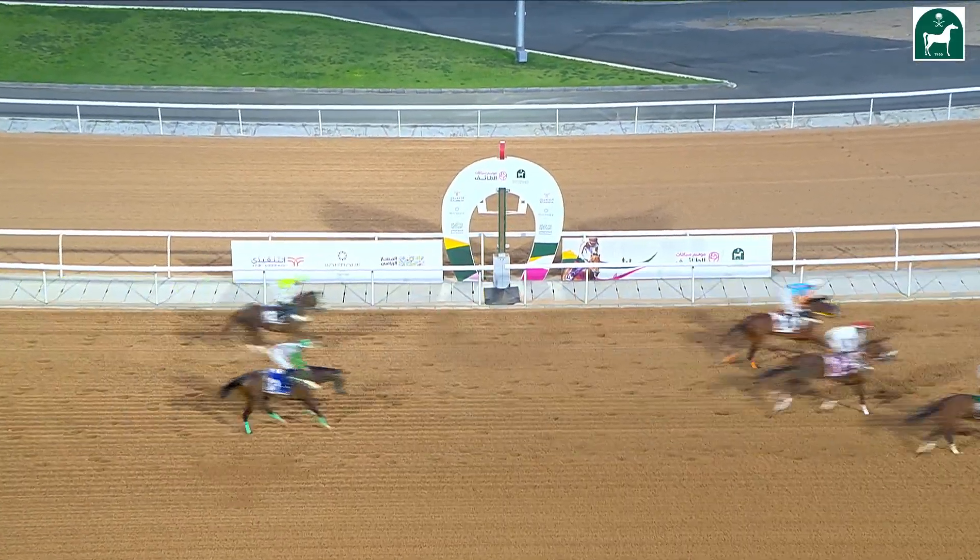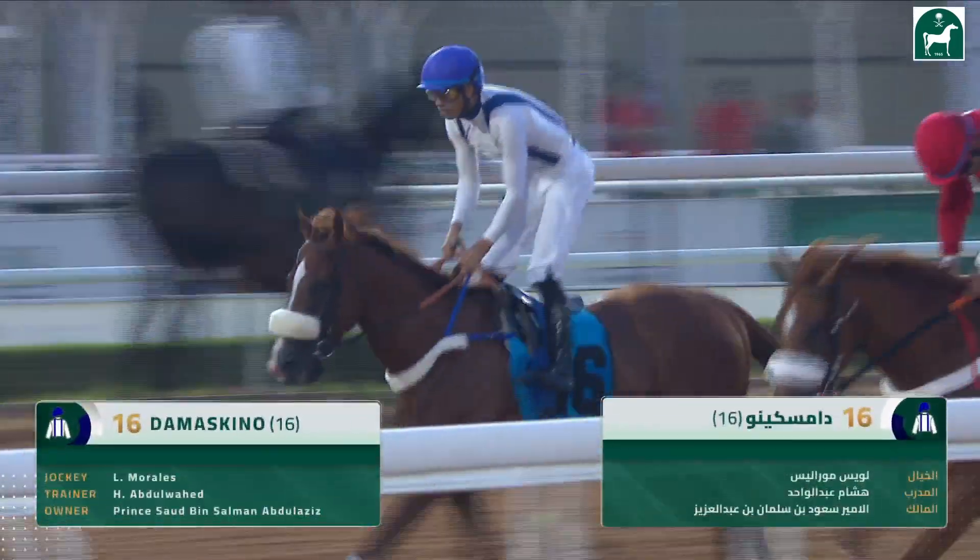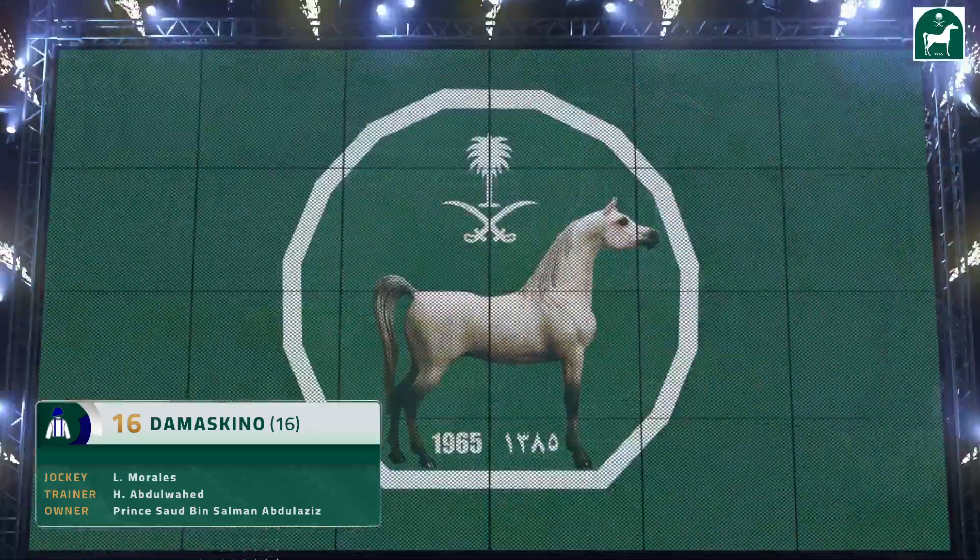Tight second — staying on on the outside, we'll have to double check. On the inside was Hafed Alar — that was close for second, one or two just stumbling across the line. But Damaschino has got up to win — another wide draw.